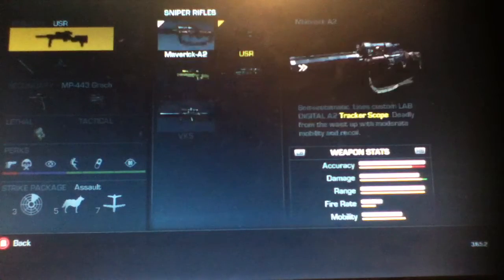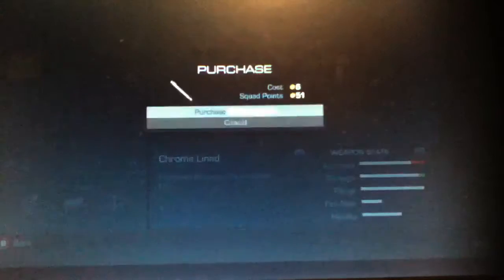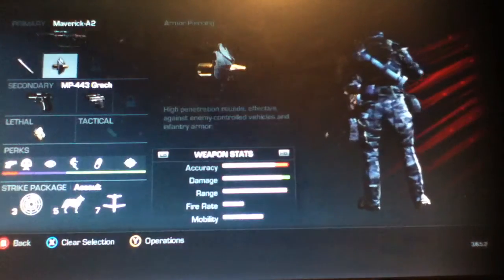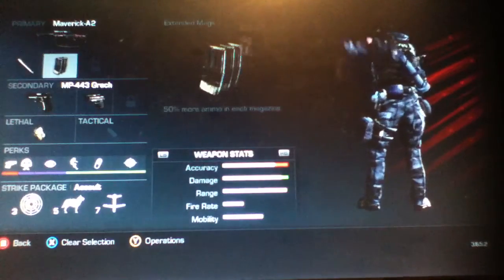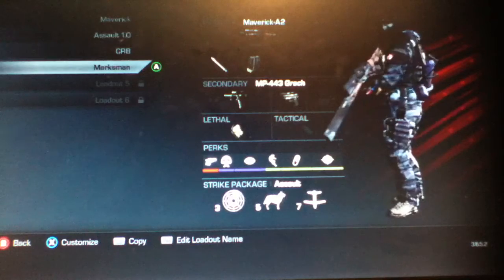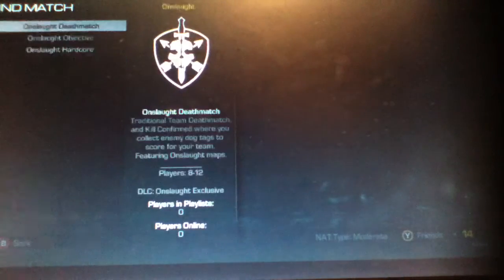We're also going to equip the Maverick A2 sniper with chrome line barrel and armor piercing. Oh wait, I put the accuracy down a lot. There we go. Wow, the silencer on that or whatever it is looks massive.